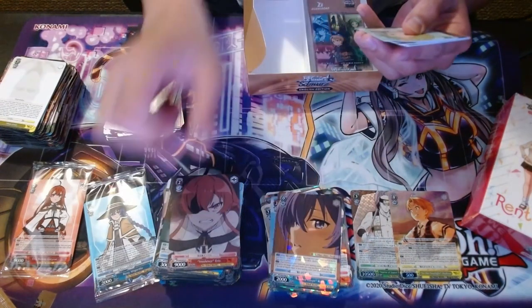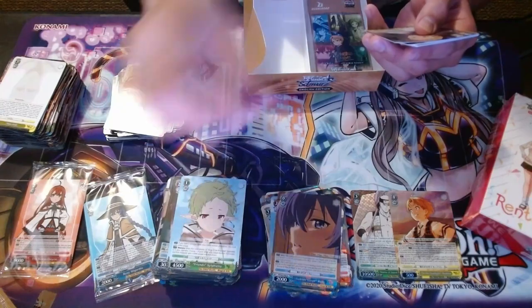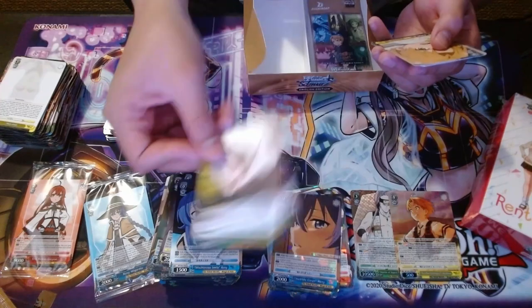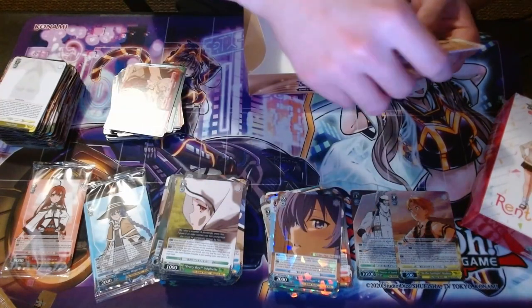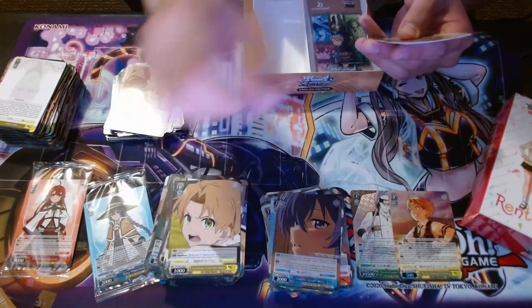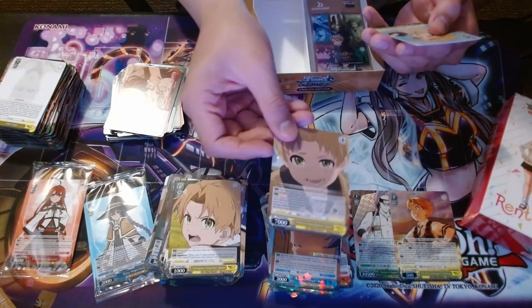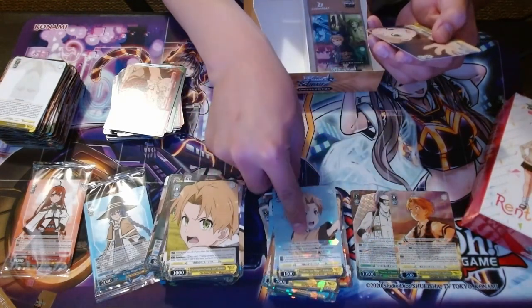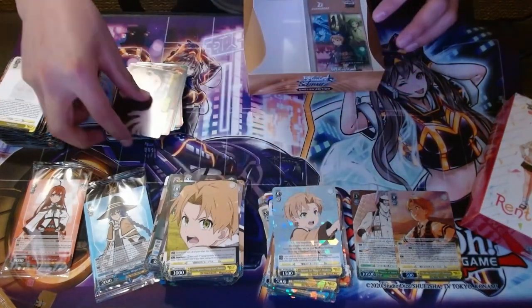Insolence Eris, Offering a Hand Rudeus, Roxy Pretty Boy, Courageous Young Man Rudeus, Words of Encouragement Rudeus, Talent for Magic Rudeus. And then a Little Magician climax card.